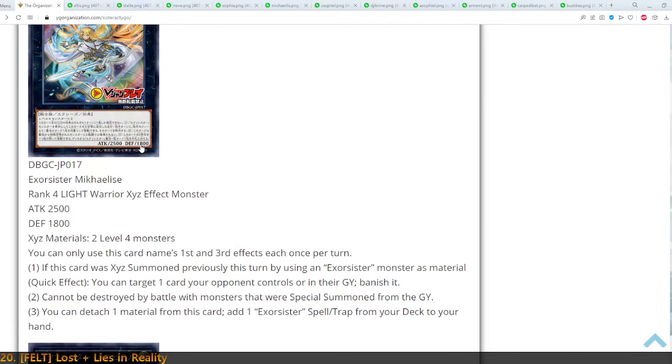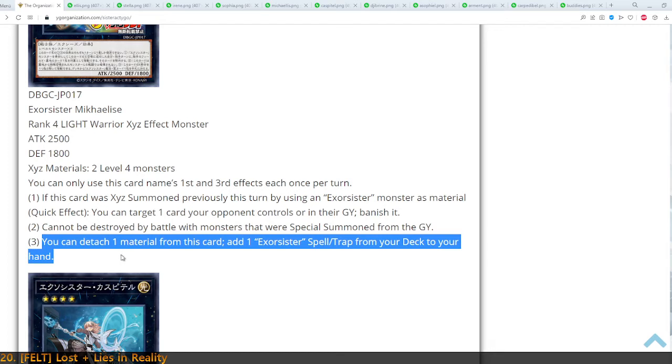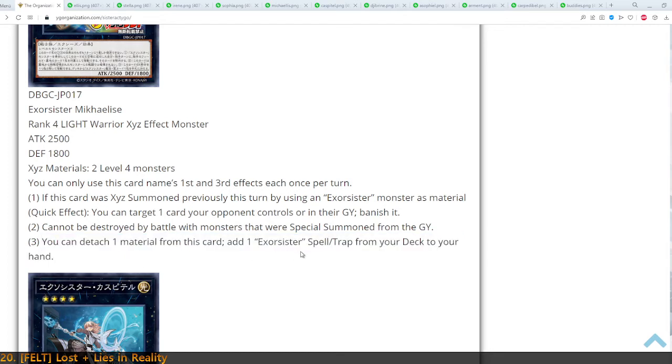Well, Mikaelise is the first of the four Exorcist Xyz monsters, which is a Light Warrior with two Level 4 monsters as a requirement. First off, if this card was Xyz summoned this turn using an Exorcist monster as material, you can target one card your opponent controls or in their graveyard and banish it as a quick effect — very good disruption on your opponent's turn. It cannot be destroyed by battle or by monster effects from a graveyard. And once per turn, you can detach one material from this card and add one Exorcister Spell or Trap from the deck to your hand.